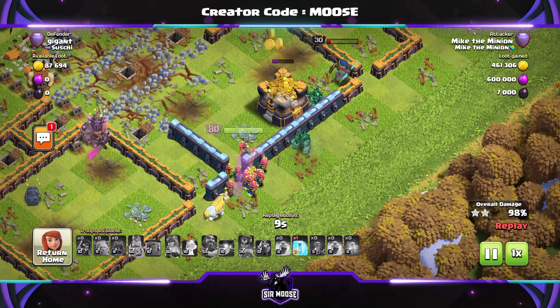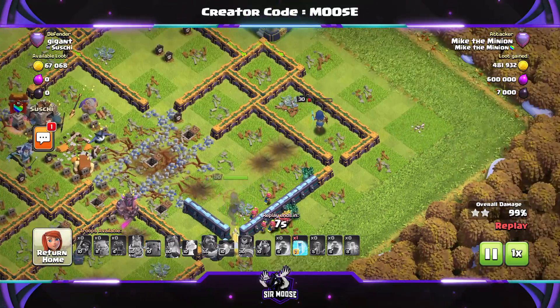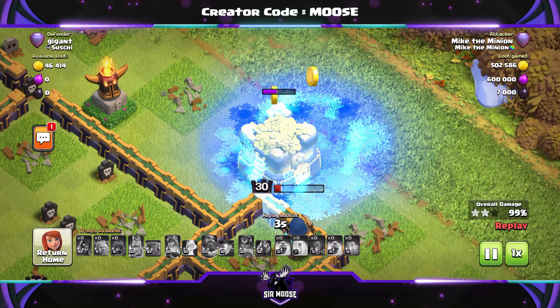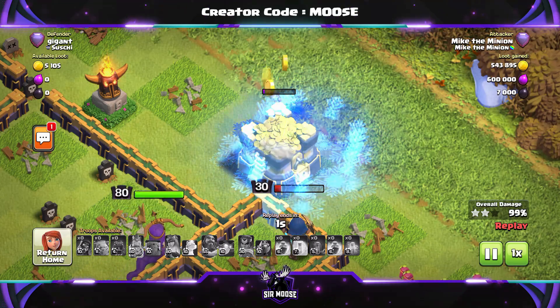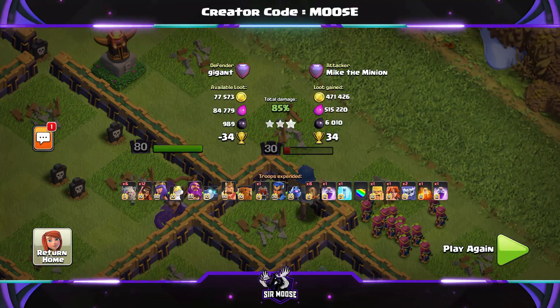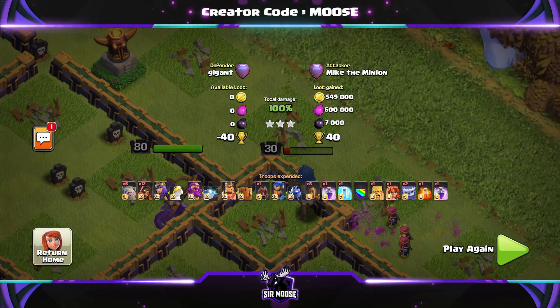Remember to hit that subscribe button and notification bell and join the Samus Army. We're at 150K — we've just frozen the gold storage for four stars! You won't see that anywhere else in Clash of Clans, apart from Samus Gaming, of course.